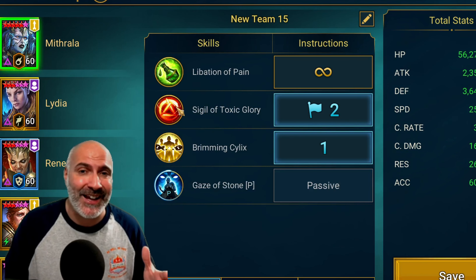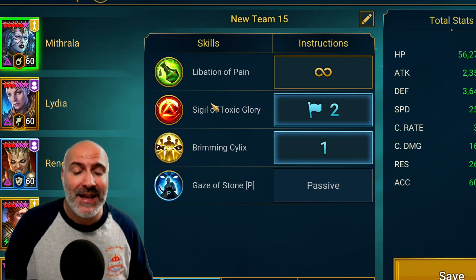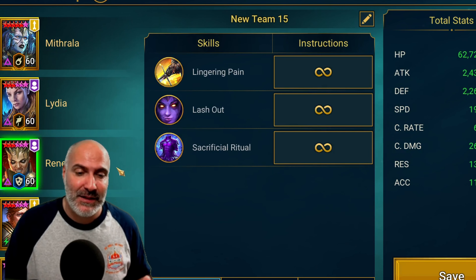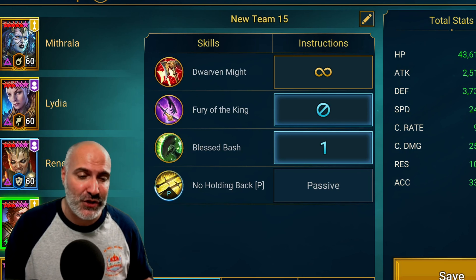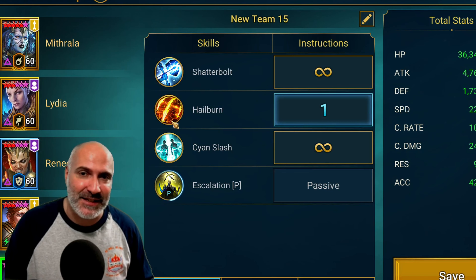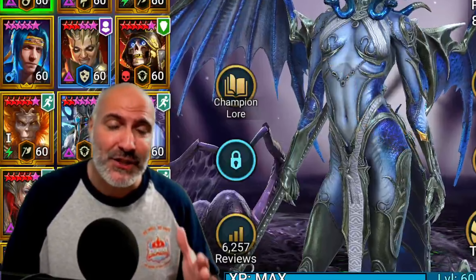Let's talk AI setup. Mithrala has to open with her A2, then prioritize the A1 — she needs to put her buffs up and then cleanse everything off. Use A2, then A3, then back to A2. Lydia — it's all about the A2. Renegade just uses her A3, that's it. Newt — turn off the A2, we don't want counter-attack, just the A3. Ninja coming in with the A2, nothing else.